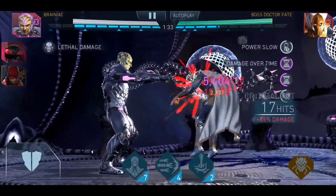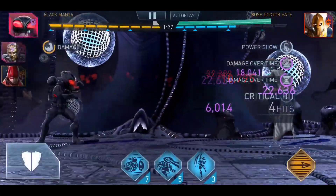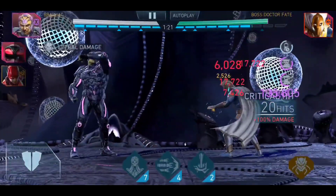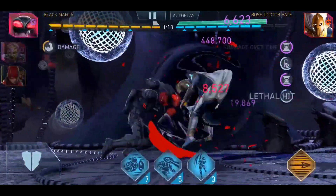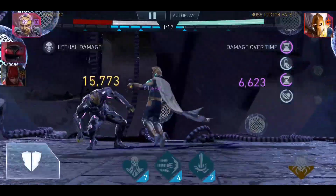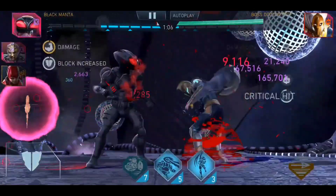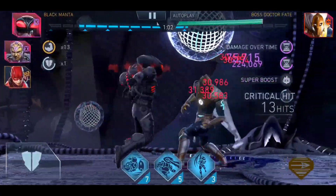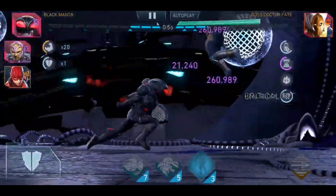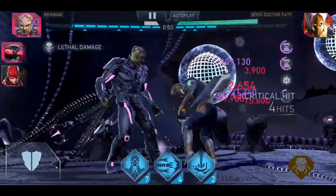Over here getting pretty low still. Special 1 in there. Black Manta back in, re-engage the combo. Brainiac back in for Special 1. Black Manta back in. Special 3 in there just to kind of reset the pace of the battle. Another Special 1 from Brainiac. Black Manta almost dies there, but he's alive and doing damage — that's all that matters.